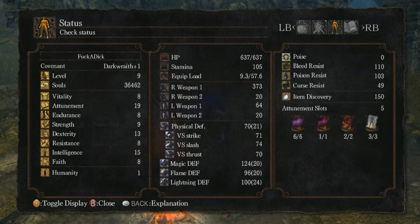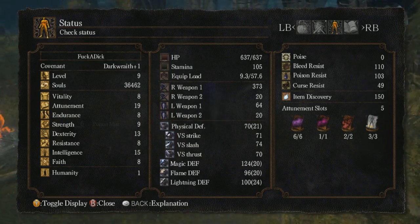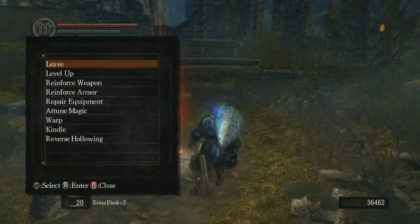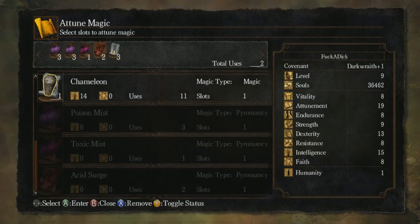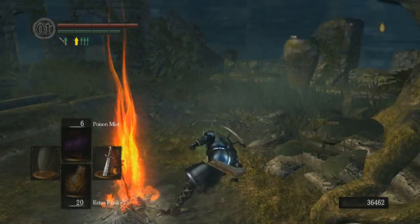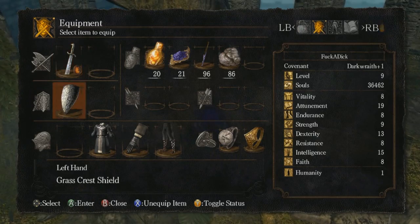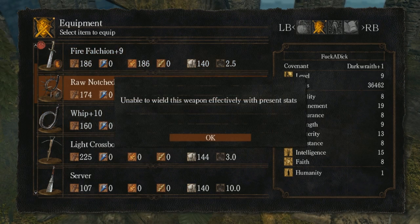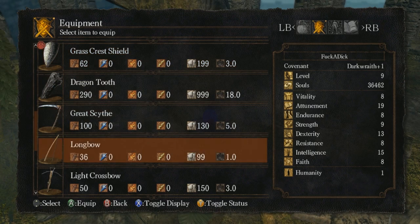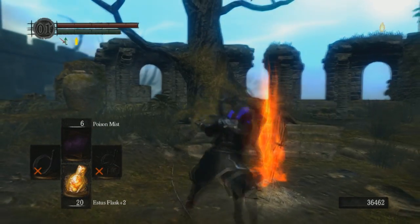This character is a Dark Wraith, low level, specifically has 19 attunement. This is basically because this build has a purpose. It also has a fire falchion, and I also have a raw notch whip and a whip plus 10. What could I possibly be using these for? I have no idea.